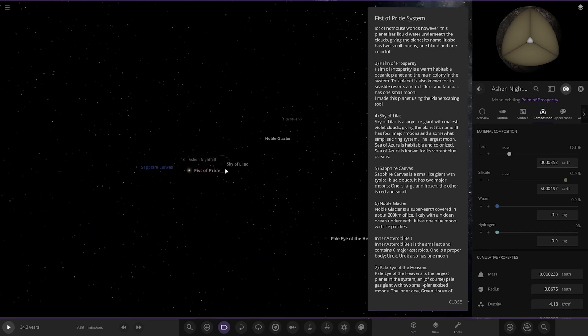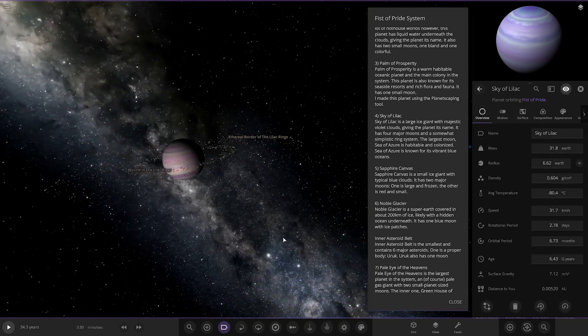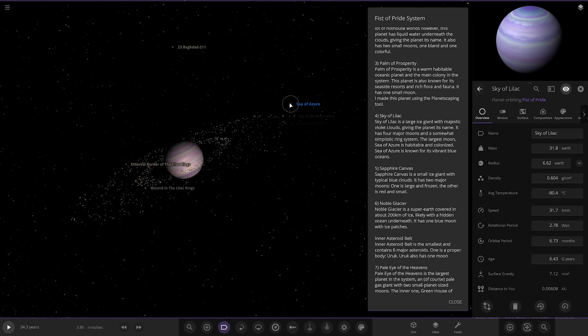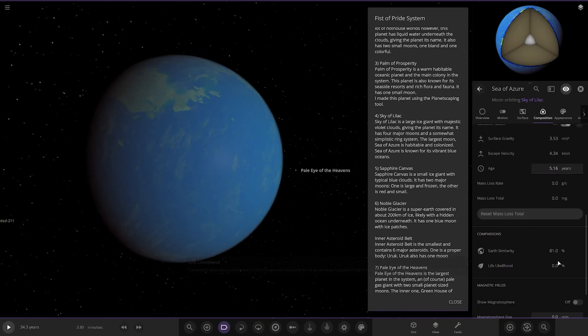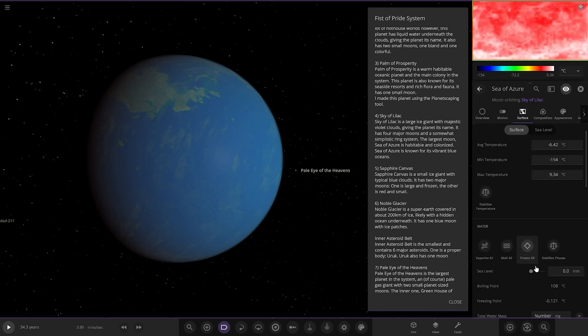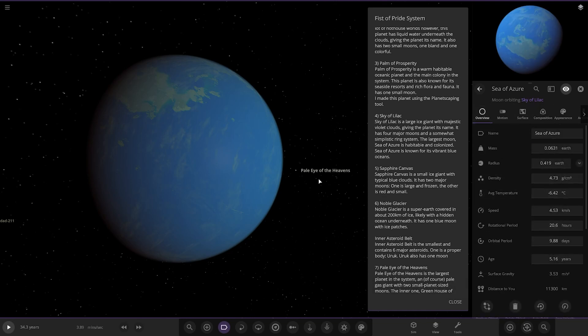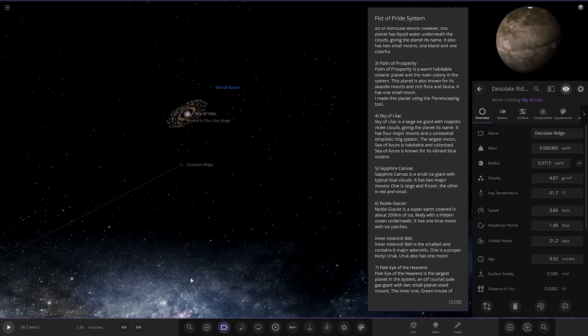Next up, we have the Sky of Lilac. It's a large gas giant — large as well, got a lot going on. Sky of Lilac is a large ice giant with majestic violet clouds, giving the planet its name. It has four major moons and a somewhat simplistic ring system. The largest moon, Sea of Azur, is habitable and colonized. Sea of Azur is known for its vibrant blue oceans. Looking very, very nice indeed. Checking its stats: looking pretty good, 81 but zero — interesting, maybe atmosphere pressure at 1.33 atm. Temperature is minus six degrees.